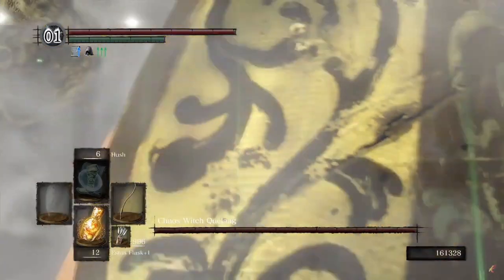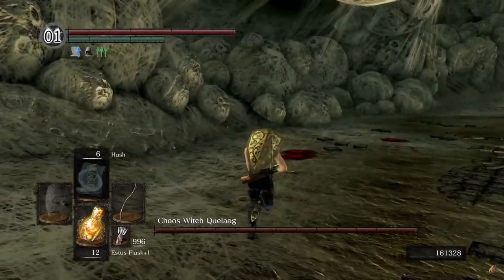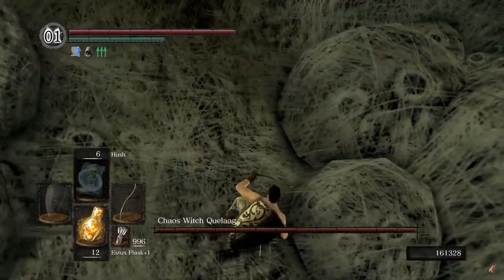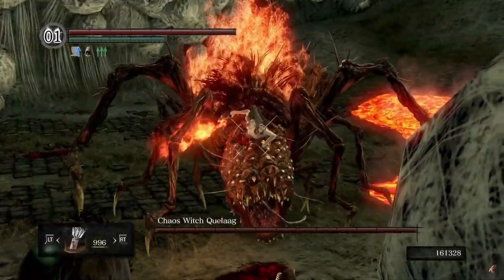As soon as you enter through the fog gate, you're going to immediately run over to this spot and jump into this corner. Quelaag won't be able to hit you from up here and all you need to do is just continuously hit her with arrows.